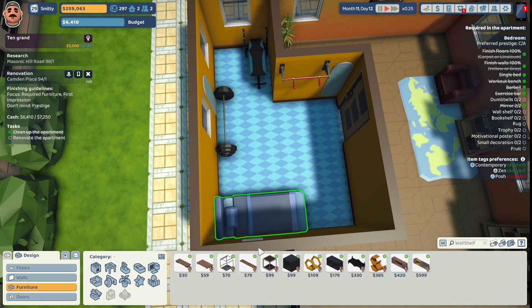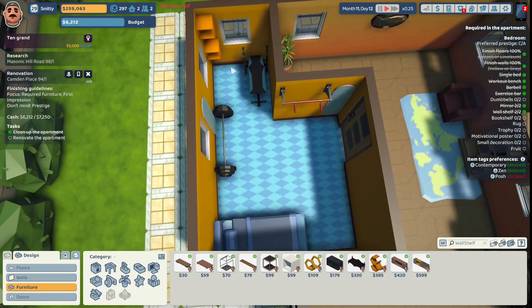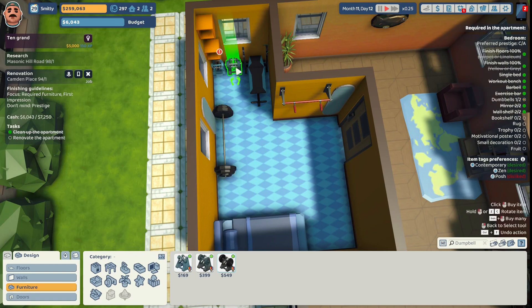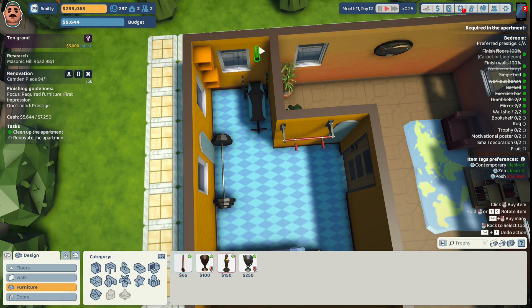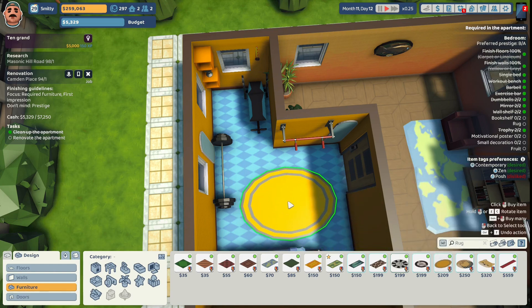They want a barbell — we'll put it over here. I'm gonna put the workout bench on this wall. They want a wall shelf — I'm choosing this one in yellow and stacking two of them one under the other. They want two dumbbells — we're gonna give them this one in blue under the wall shelves, and another one in blue right there. Something was blocking the path so we're putting the barbells at the foot of the bed instead. They want two trophies — a bronze medal basic and contemporary trophy, and a silver trophy on the wall shelf. They want a rug — this blank rug, provided by the client, goes under the bed.